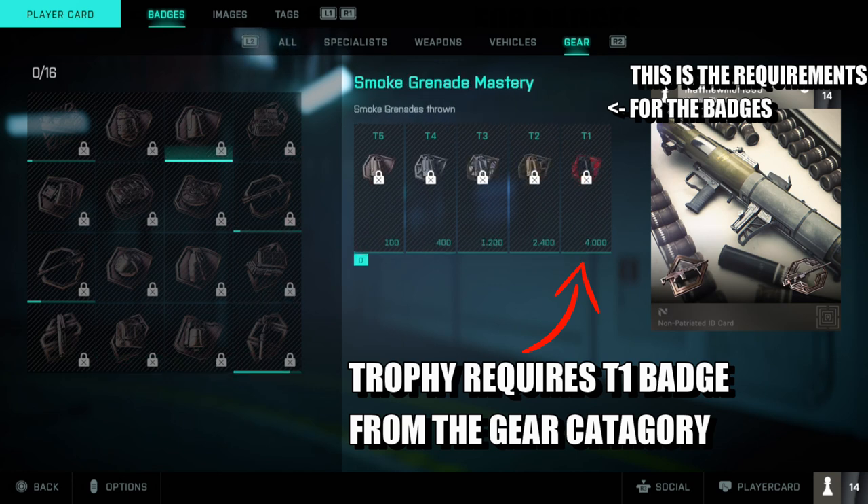I reckon the best ones are going to be the EMP or the smoke grenades, because you could just literally throw smoke grenades wherever you want. With the EMP, you could throw EMP grenades into the middle of objectives and hope for the best. I don't know if you can keep continuously doing it — if you throw one EMP and then throw another, whether it counts again.